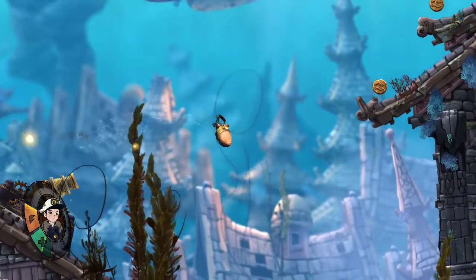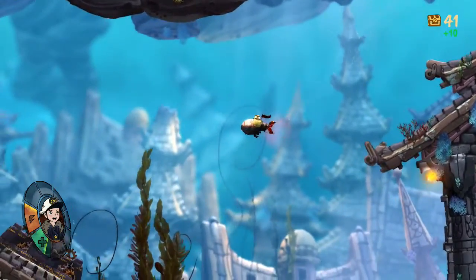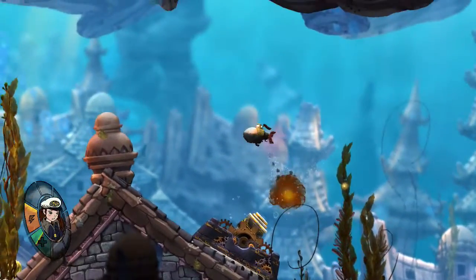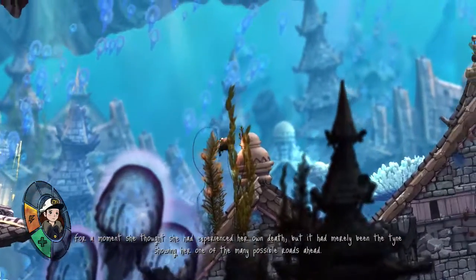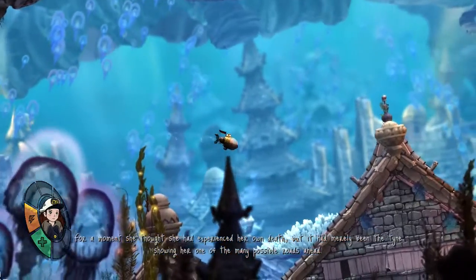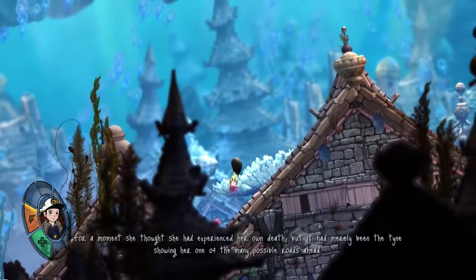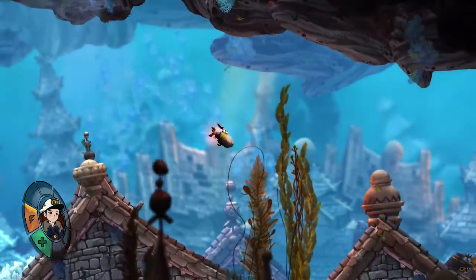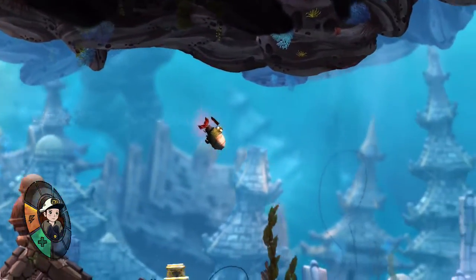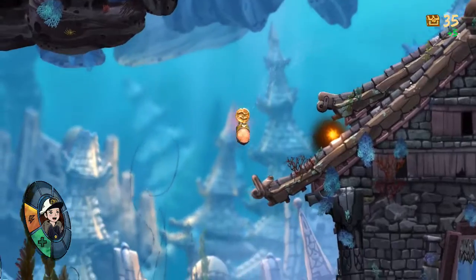Oh, okay, that's a cannon. I'm supposed to avoid that. Can I attack it? No, I cannot. The cannons are invincible and I just died. Oh, but I get a checkpoint. 'For a moment she thought she had experienced her own death, but it had merely been the tide showing her one of the many possible roads ahead.' So whenever I die, there's a checkpoint. Obviously I'm not supposed to go near that — I was really stupid and just went for it anyway.